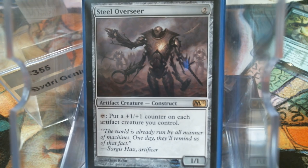I am not a responsible enough Magic player to not play Magister Sphinx in an Esper deck. We've got the colors and the artifact theme. Technically creatures aren't the theme — it's rocks that turn into creatures — but this was too good to pass up. You set somebody at 10; it's kind of powerful.